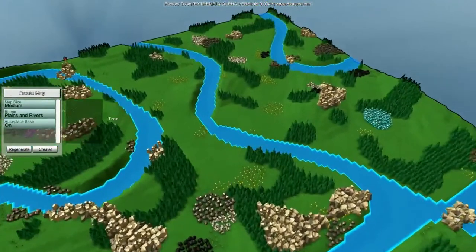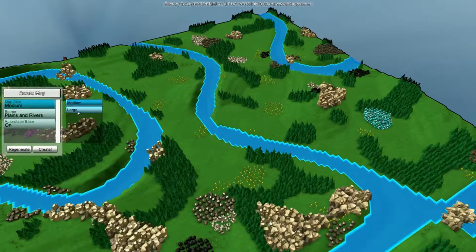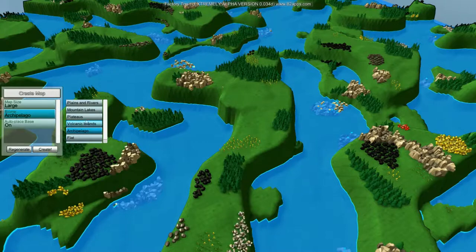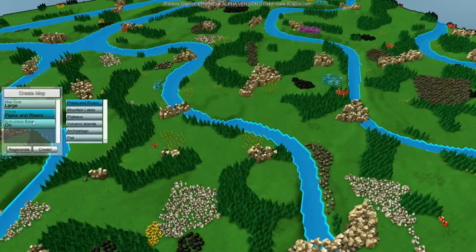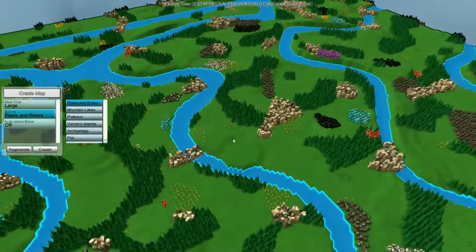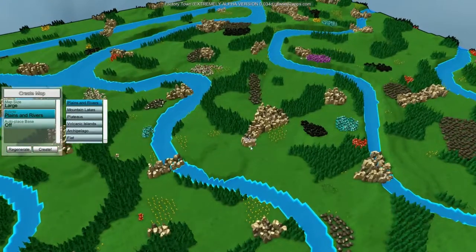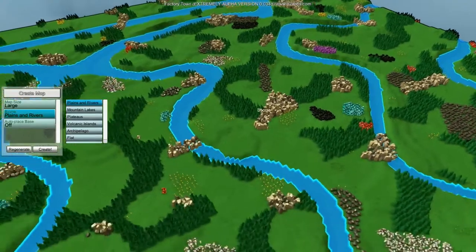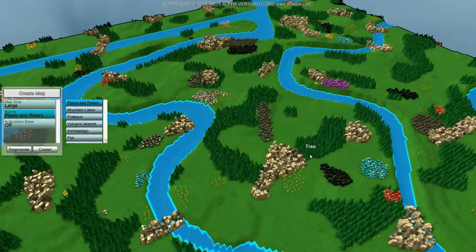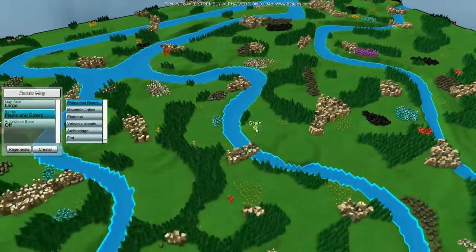We're going to go ahead with a new game. We'll zoom out. I've watched some other people play and I'm very interested in it. Map size — we'll go with large, why not. Plains and rivers palette — that's the one, not archipelago, not plateaus. Plains and rivers is going to be the easiest. Auto-play space off so I have the ability to pick where I want to go. We're looking for a good starting spot with some trees, some grain, and near stone or iron.